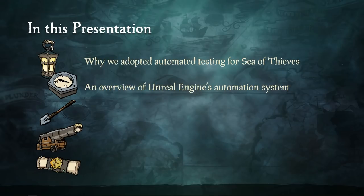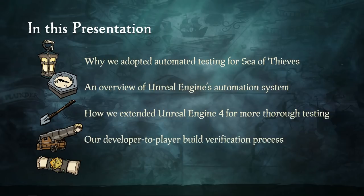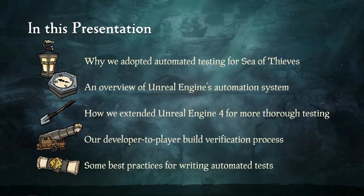In this presentation, I am going to talk about the journey we went through developing Sea of Thieves and why we found automated testing was a really good way of facilitating the Games-as-a-Service model. I will give an overview of Unreal Engine's automation system — we are developing with 4.10 rather than the most up-to-date version. I will cover how we extended Unreal Engine 4 for our needs, how we use our tests, and how we get a change from a developer all the way out to general release as bug-free as possible. Lastly, I will cover actually writing effective automated tests.